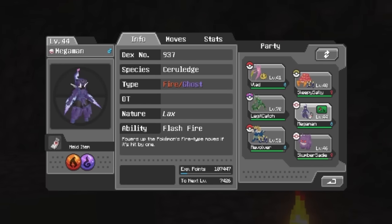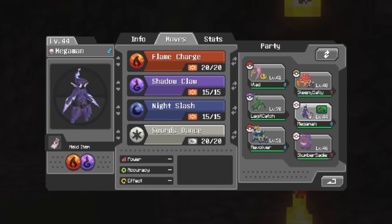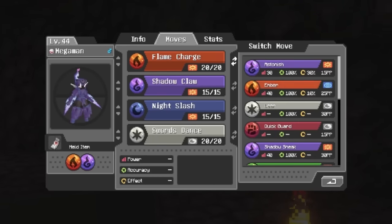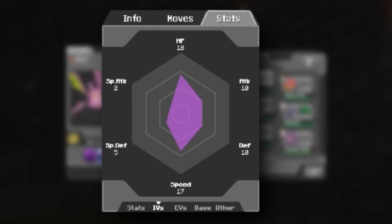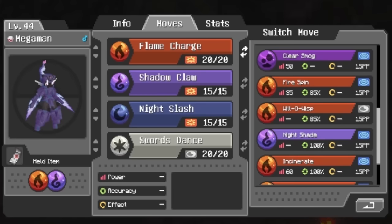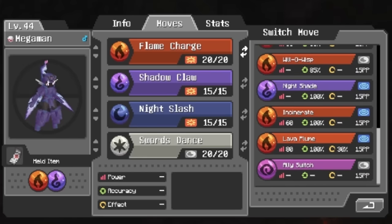Your mons themselves have all the actual Pokemon stats that are simple and easy to view inside the classy Cobblemon menu — the natures, the friendship, the IVs, the EVs, all that jazz. You can swap moves whenever you want, and evolutions are tied to choosing it rather than being automatic — all the good features from Legends.